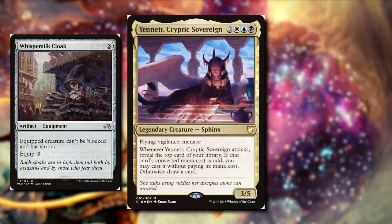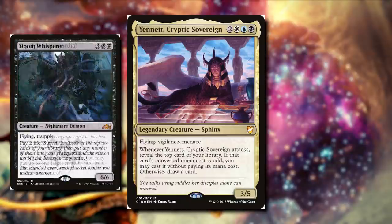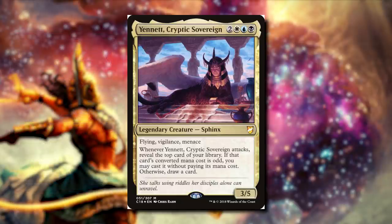We can cast dumb things like Blazing Archon — creatures can't attack us. We can cast Sepulchral Primordial: when it enters the battlefield, we can grab a creature from each opponent's graveyard and put it under our control. There's Doom Whisperer — we can pay two life to surveil two, which means we can look at the top two and put any number of them into our graveyard. It's like scrying, except we can only work with the top cards of our library and if we don't want them, we have to put them in our grave. There are a lot of cards with odd CMC, so if you want a really unique commander that loves attacking and focuses on only odd CMC, I really recommend this one.